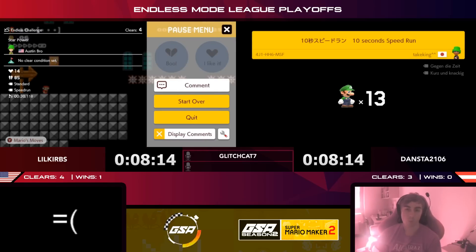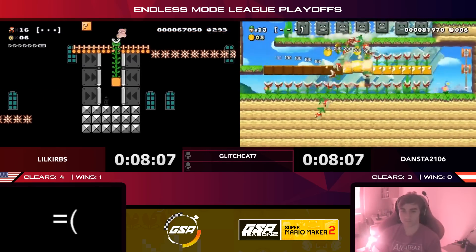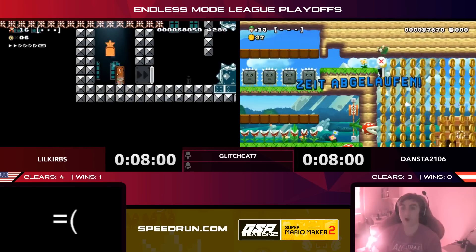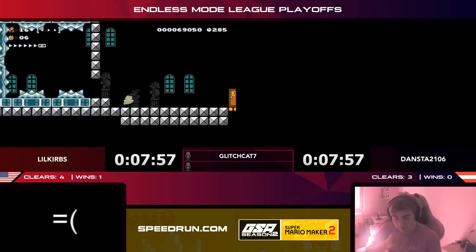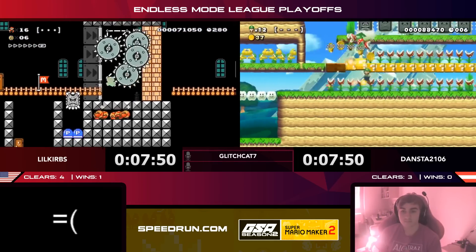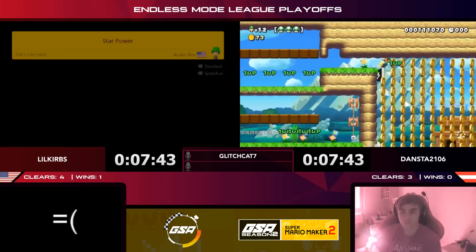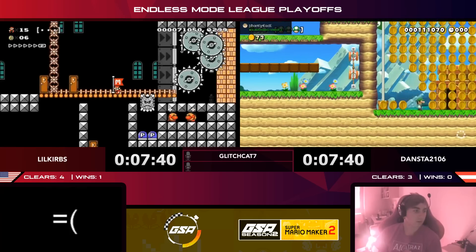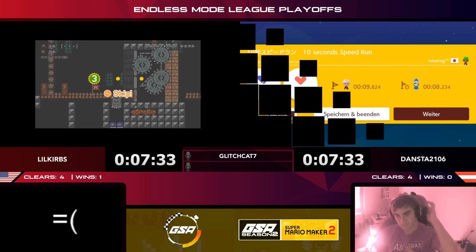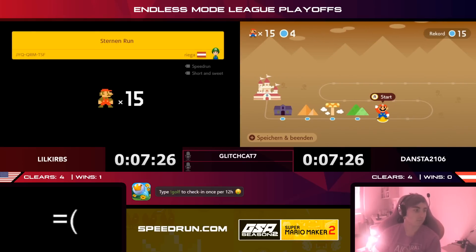Dansta skips but immediately finds a 10-second speedrun — this could turn it around! Curbs has four, Dansta has three. Curbs is trying for his next clear with the Superstar. Dansta goes for the 10-second speedrun — I thought he had it, commentator's curse — but Dansta will probably get this. He's got to do it soon because Curbs is hot on his tail. Dansta gets it! Four to four, Dansta tying it up. Little Curbs is skipping — he invested time in that level and didn't get it.